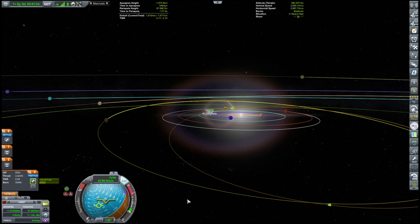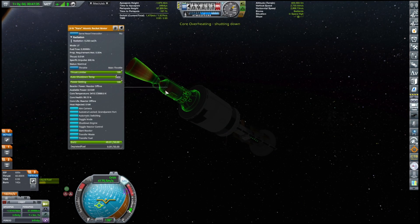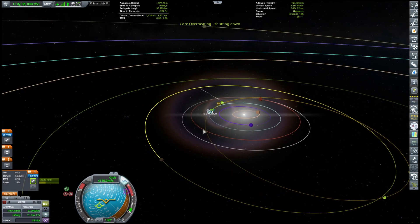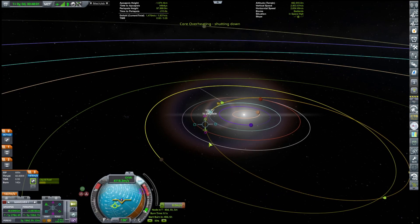Let's just burn a little bit until we get a decent enough encounter. The reactor stopped because of core overheating. Let's make another maneuver node where we will be making the correction that I assume we need to get the Drez encounter.